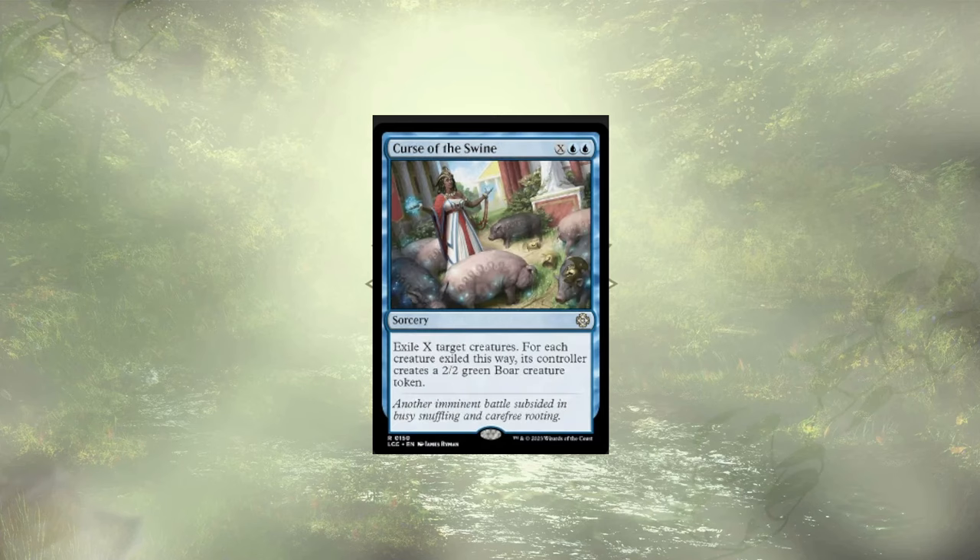Curse of Swine is up next, and it's a decent removal spell, but it's also a pretty costly one. If we had ways of reducing that cost or rewarding ourselves for playing higher-cost spells, it wouldn't be cut — but that's just not the case here. We're looking to play a lot of lower-cost spells in a single turn, not just one really big one.